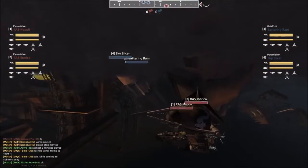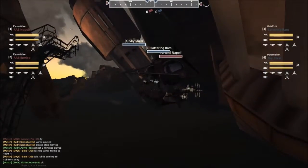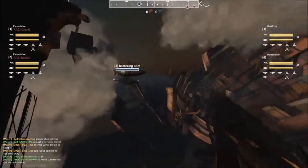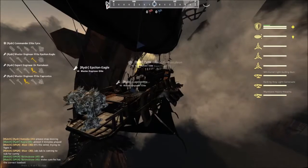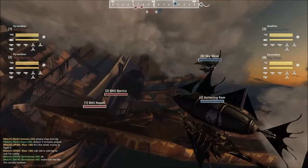Looks like they're bringing in Jub-Jub to sub. Sky Slicer and Battering Ram still — I wonder if they're going to make a move. If they think they can get the Huacha disable in. It's tricky landing a Huacha when you're moving. You can say it's easy if you're close enough, but so many times I've seen gunners completely go wide with a Huacha.